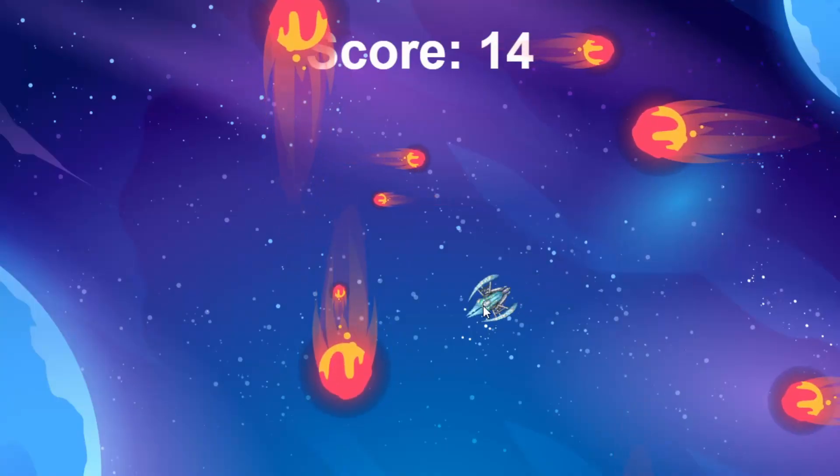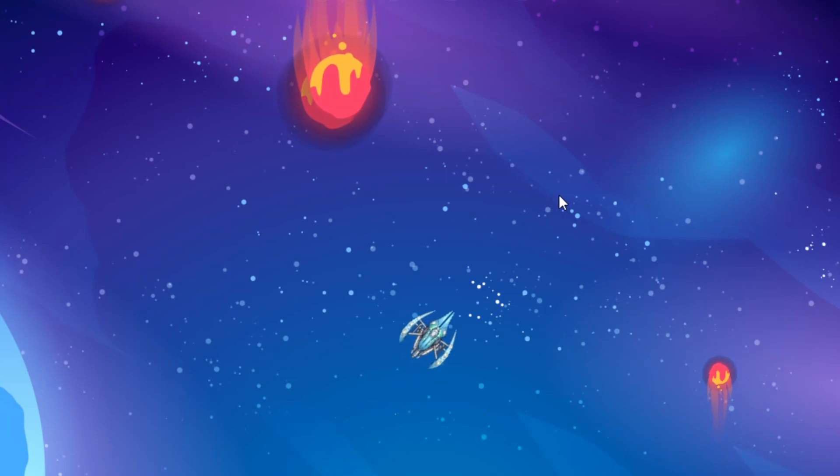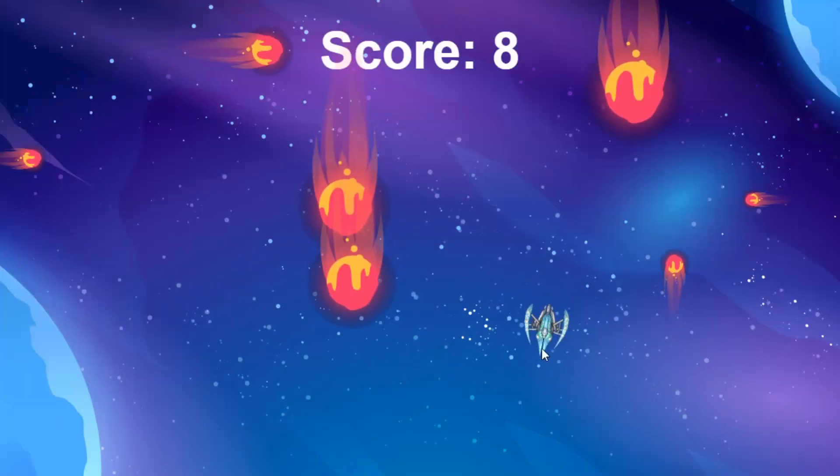Hey everyone, welcome to week 7 of Tinker's Summer Code Jam. I'm Roland from the Tinker team. This week's challenge is to make an arcade game. Most arcade games have these features: a controllable player character, a 2D environment, or maybe a high score.